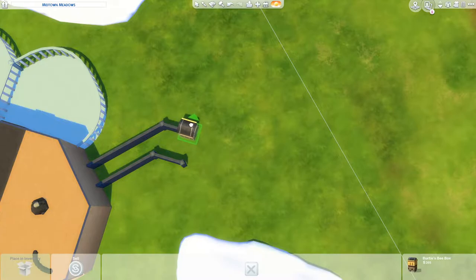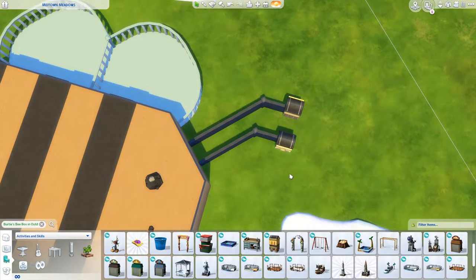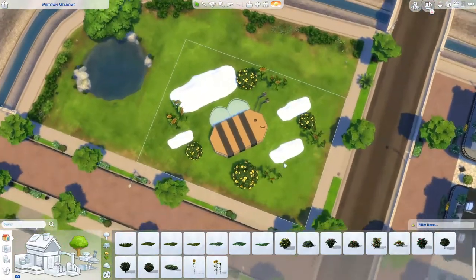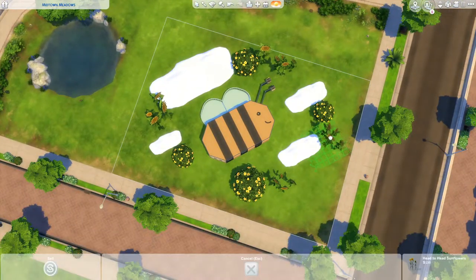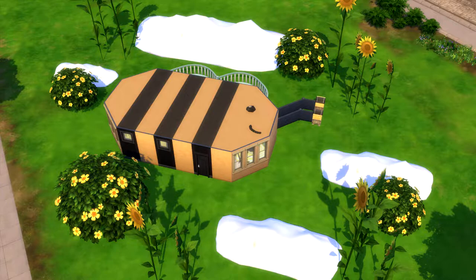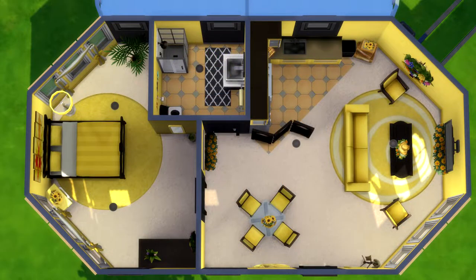I want to do more landscaping and of course we have to use the actual beehives because it's a bee house — we need some beehives. It's actually quite cute, look at it. Our little bee is just flying around. So that was it for this video. I had a lot of fun building this and let me know in the comments below if you enjoyed it as well. If you are new to my channel, I upload Sims 4 videos every single week, so hit that subscribe button to see more. Thank you and I'll see you next time.